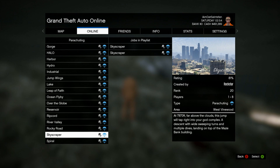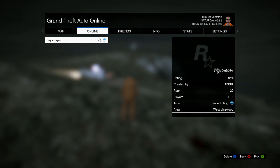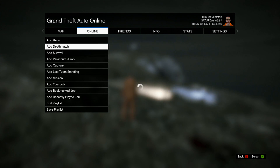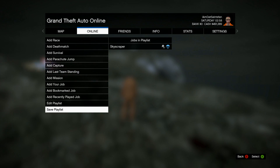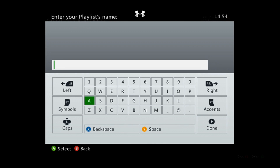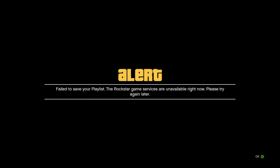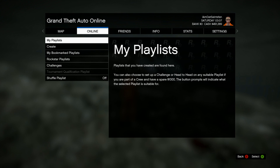Basically what this glitch does is it lets you use races, helicopter jumps, parachuting, missions — all those things that Rockstar has implemented — and it lets you use them to teleport to different areas on the map. A couple patches back they had something similar, but you would teleport and not stay in the same game, which was kind of annoying because what's the point of teleporting if it's in a different game?